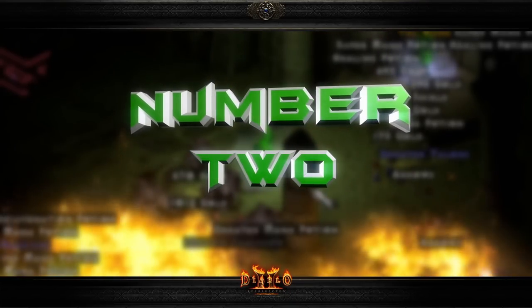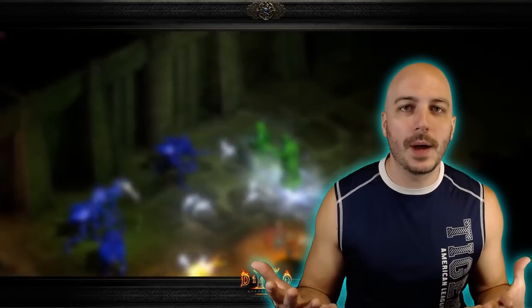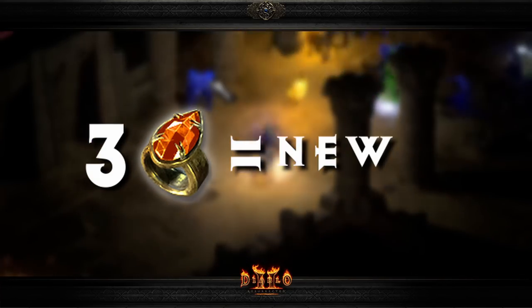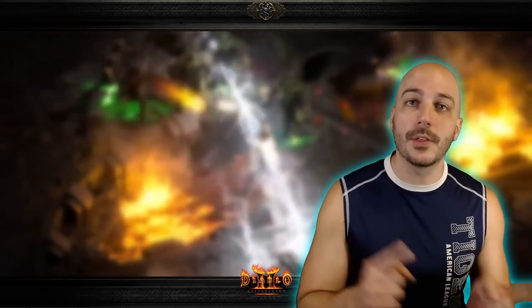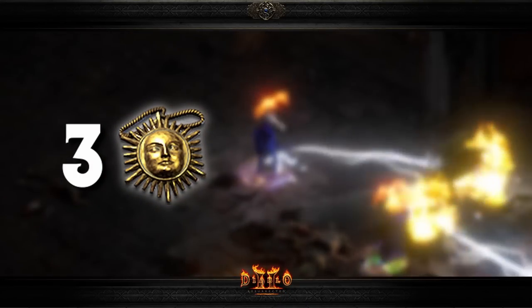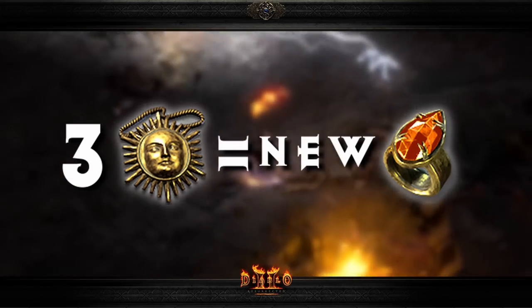The next recipe is simple but often overlooked because it seems almost too obvious. A lot of people don't even realize you can take three rings, put them in the Horadric cube, and get an amulet. It's not the most incredible result, but it gives you another roll of the dice for something good. It also works the other way: cube three amulets together and you'll get a ring.